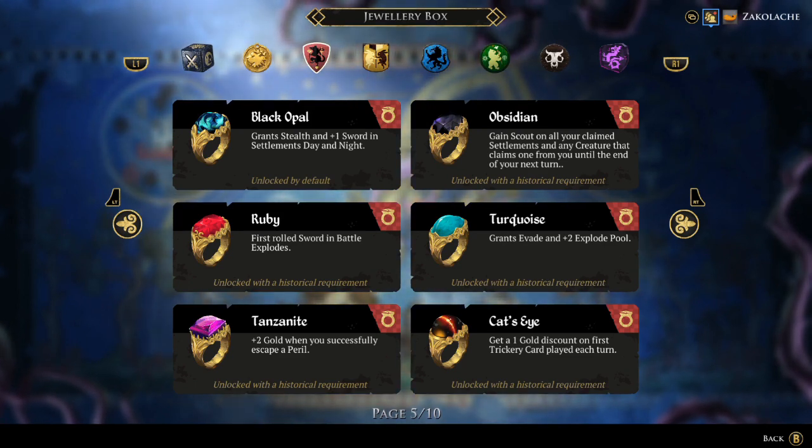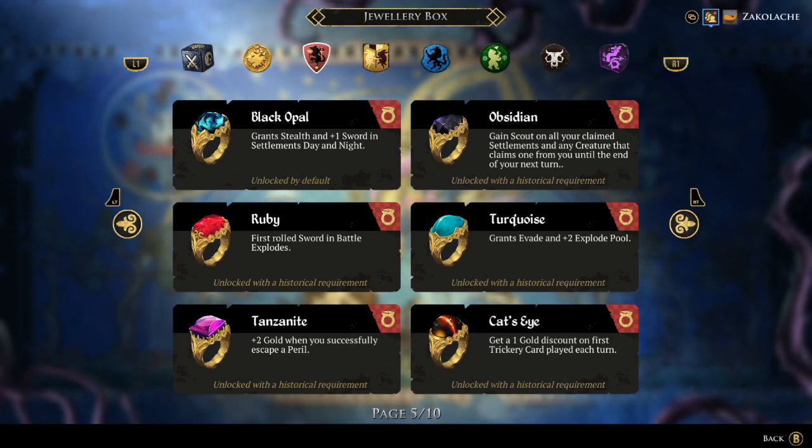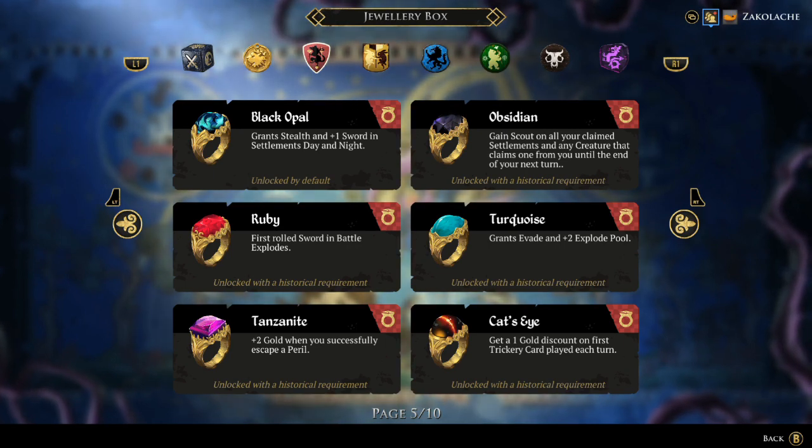The final standard rat ring is Turquoise, granting Evade and plus two explode pool. I personally think this ring is overrated, because the Evade does not turn off while you're in the palace, so it can be nearly impossible to close out a game no matter what type you have besides Prestige. If you're going for Kingslayer, Rot, or Spirit Stone and you do not have either a Harat Rhyne or a Strategist, then someone can just fight you once, you cannot hit them back, and force you out of the palace. The plus two explode pool can be okay with the rats since they typically have smaller explode pools, but I think there are better options in the rat's arsenal.